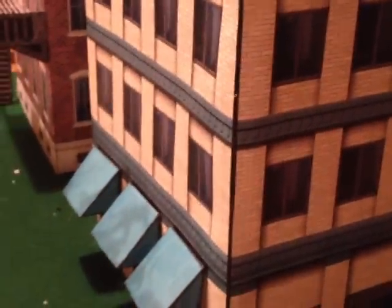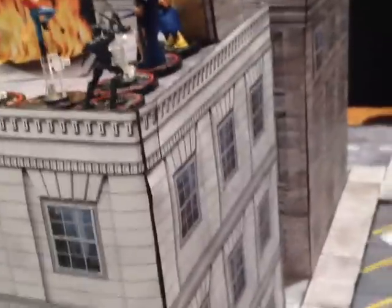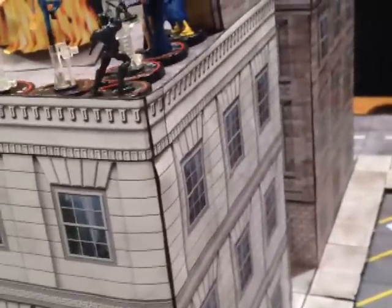Most of these buildings are fairly easy to build. You basically have four wall pieces, then a piece that wraps around — that's four pieces — and then a roof. Most of these buildings are very easy to build, and that's probably one of the highlights of the Capital City base set.